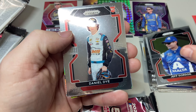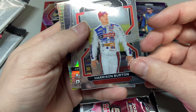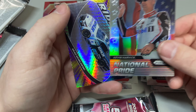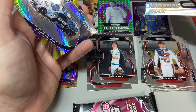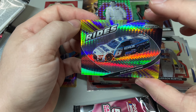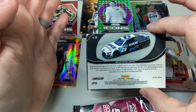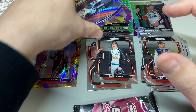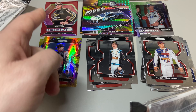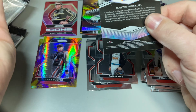We got Jeff Gordon, a Daniel Dye rookie, Harrison Burton, National Pride Kevin Harvick — that's a prism, pretty cool — and Brad Keselowski prism Rides. That's pretty cool so far. And Rusty Wallace red — some on the back too. Let's get an auto — that'd be cool — last pack magic.